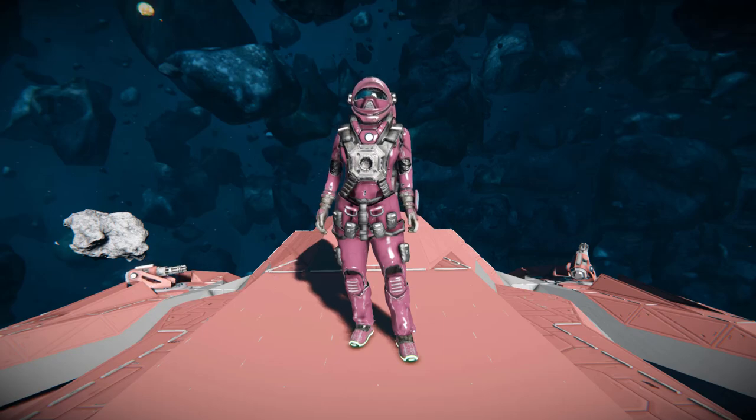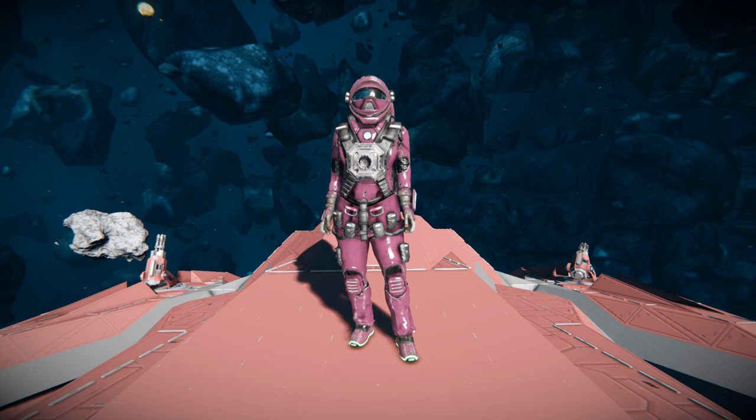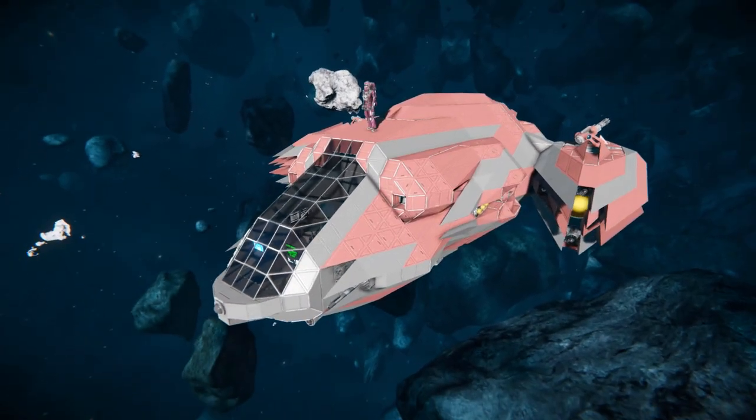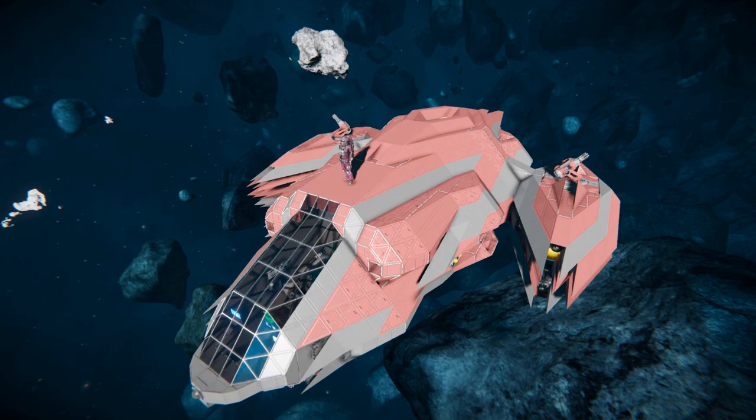Hello and welcome back to another Space Engines Showcase video. Today we're looking at a modded fighter called the STS Wyvern. This is a very sleek ship featuring the Star Wars weapons mod, the armored ramps, defense shields, and high output reactors.